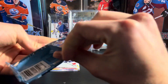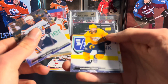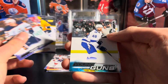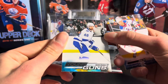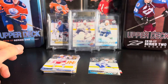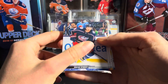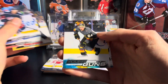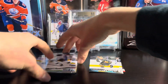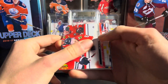Second pack here — pretty good start with that clear cut. It does look like we have a young gun here. The first young gun is going to be Nick Purbix on the Lightning, but there's a bit of damage on the bottom left corner sadly — just a regular young gun. We do have a second young gun right away, going to be Ben Jones on the Golden Knights. Not sure if there's any pattern to the young guns, so don't know who to expect.